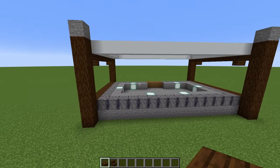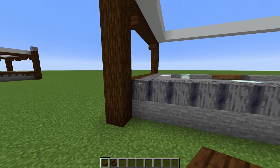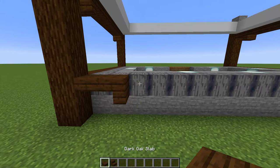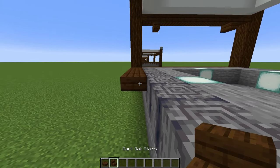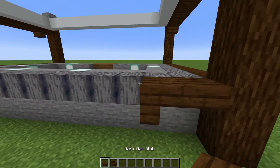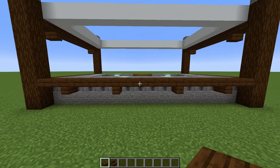Then we'll come around to the back wall and begin with a dark oak slab at the top of the basalt. We'll place an upside-down dark oak stair, then three slabs, then another dark oak stair in the opposite direction — same on the other side: slab, stair, three slabs, and a stair. Then we will connect them.